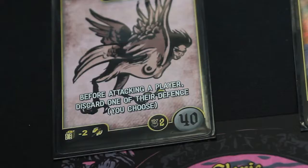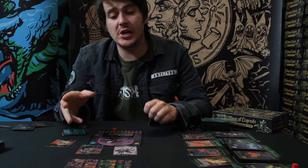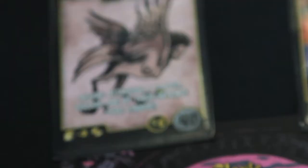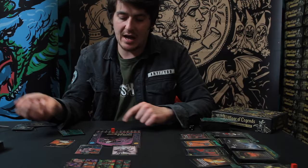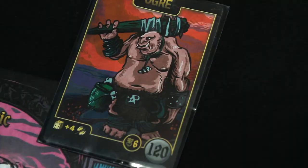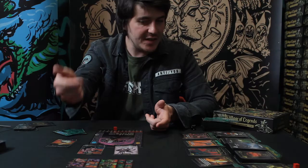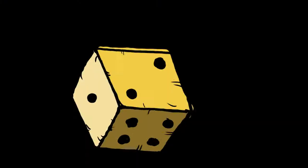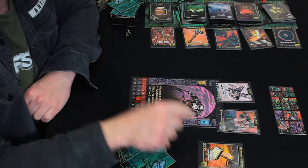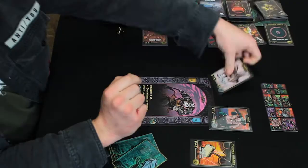I'm the Cleric and in front of me I have an Ogre and a Harpy. I've drawn a Thunder Hammer, which I love because it thins my deck by removing a card from the game. I need to decide who to take down first. The Harpy has two life, so I'll attack it first and any leftover damage goes to the Ogre. I roll and get four damage — that kills the Harpy, she goes into the discard pile.